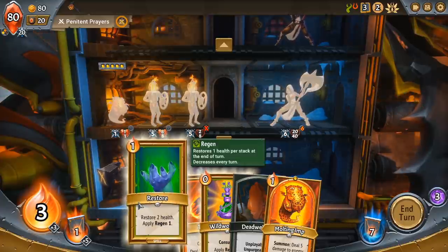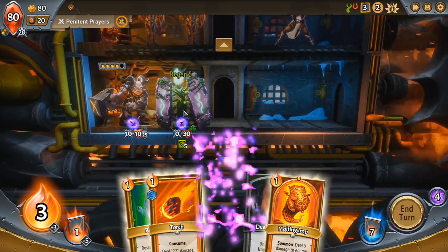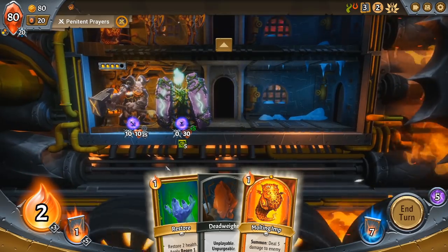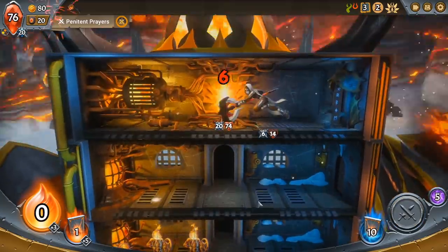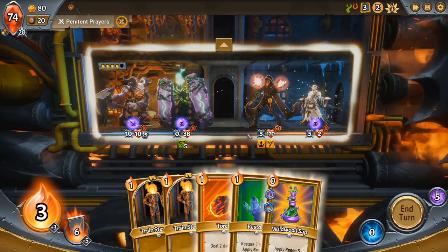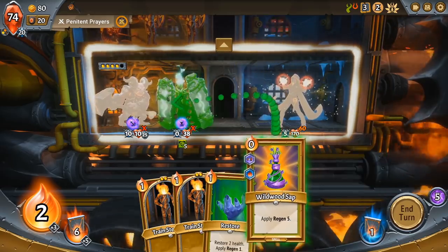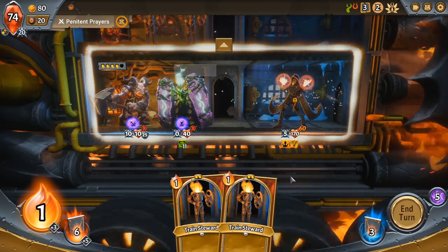We're going to lose a Train Steward here. I could Restore but it would not be enough to save it — Train Steward would still die. So we're just going to go ahead and apply some regen to our champion. I could do 22 points of damage... oh wait, we can try to save the Train Steward with that Consume Fireball — I almost didn't realize I had it — and we'll heal up our champion. We want to make our champion as tanky as possible for the boss fight. The longer the boss takes fighting our champion, the more damage we'll be able to deal to it with our creature sitting behind the champion.